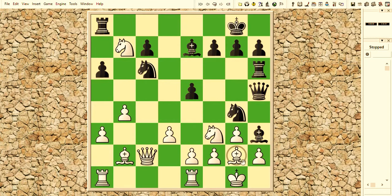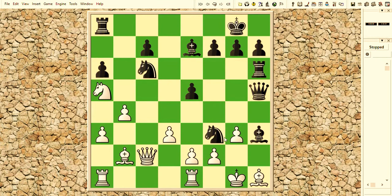Lila played Bishop H1, and Stockfish captured the knight on F3. Lila takes the knight on F3, also attacking the black queen, and Stockfish played Bishop G4.